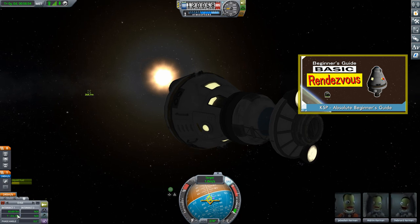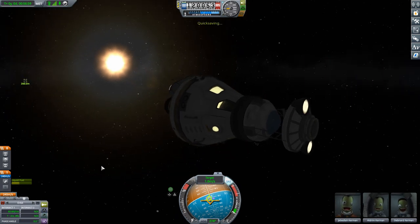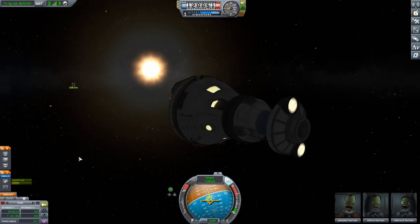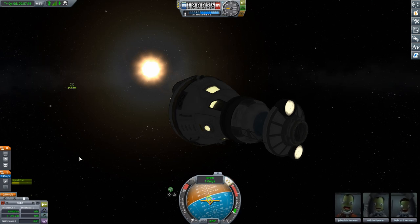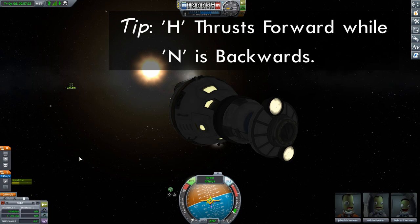Right now we're closing in on the station — still a few minutes away — but I'm going to do a quick save here because I want to take some time to show you different ways to perform the docking. We'll start with the easiest and make our way to the more challenging, because your situation can differ and you might not have the easiest options available. I'm going to slow myself down with RCS a little bit more by pressing the H key.